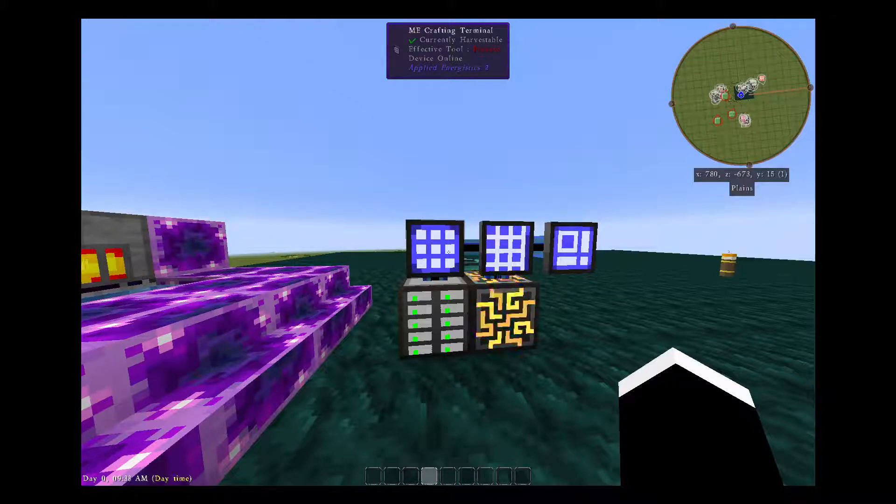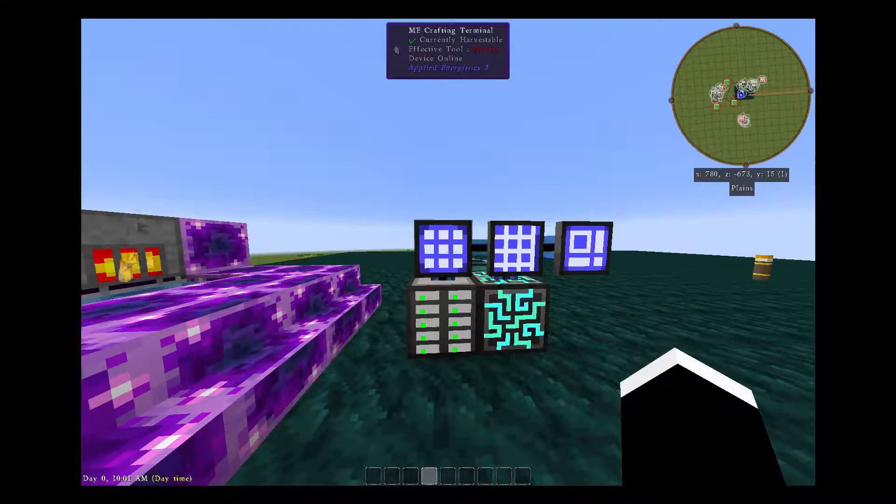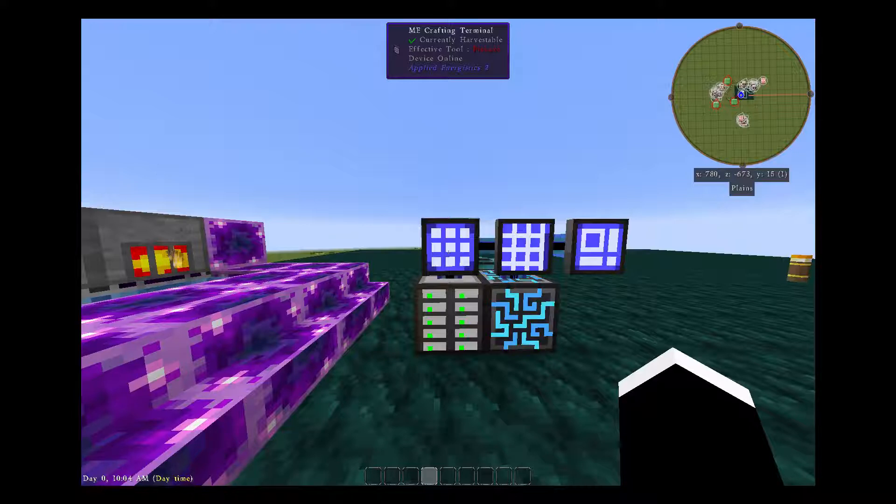Hello, this is episode two and today we are going to talk about pure crystals — meaning your Certus, your Nether, and your Fluix crystals. The pure version of each one are very handy as you continue to upgrade your ME system; you'll need many of these pure crystals to do those upgrades. You'll notice in NEI that they're in a lot of the patterns, so I like to get this going early so it's not a stopping point later. They're very easy, so let's get right down to it.